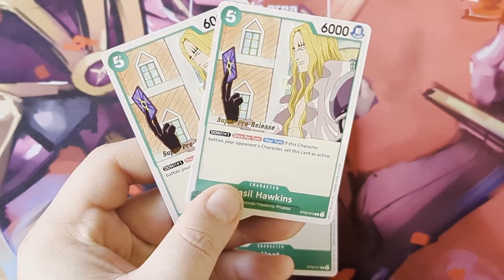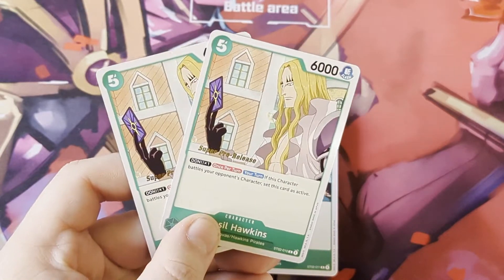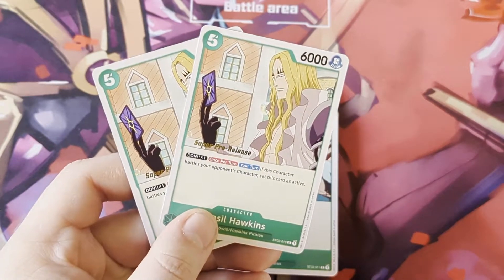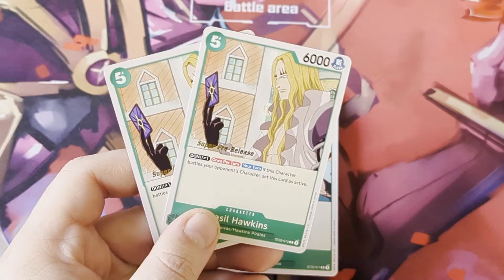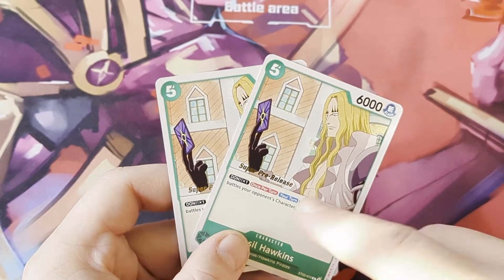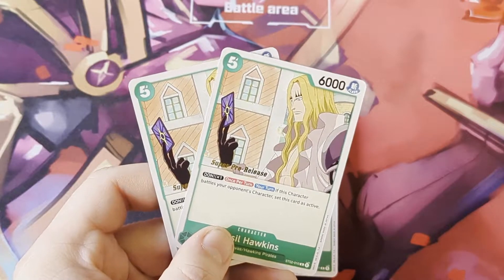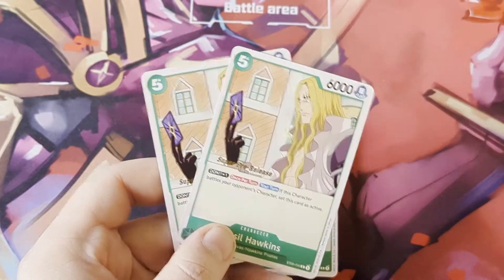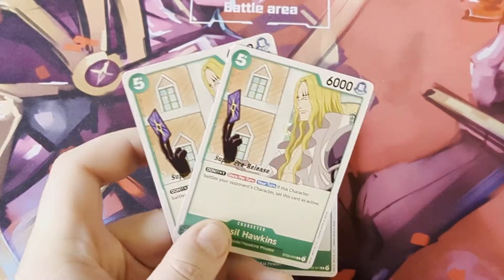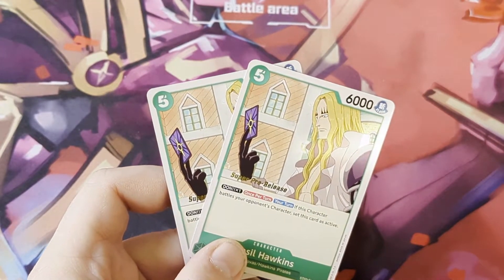Basil Hawkins - two copies. Give him a Don and once per turn if he battles a character you re-stand him. Importantly, if you swing at your opponent's leader and they block, because he's battling a character he will re-stand. Or you can swing at an opponent's character - if you give him a Don to activate his ability he'll be 7k, making him hard to block, then re-stand him and swing again. Great way of clearing boards. I'd run this at four if you get two decks.